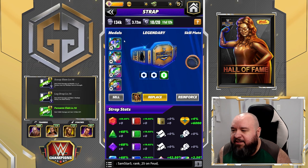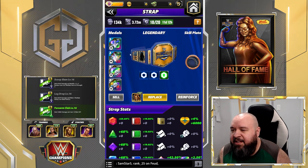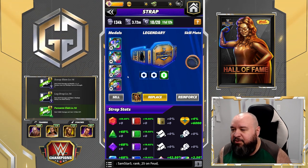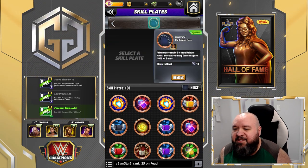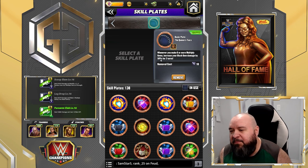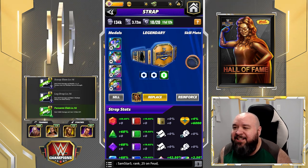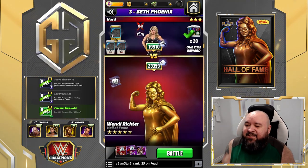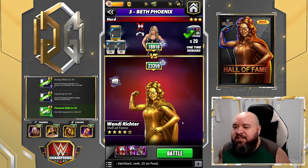My belt here is pretty much unleveled — the metals and everything in it are definitely suboptimal, they're armors but not leveled or the right ones really. The plate however is going to be pretty useful here because it's: whenever you make six or more multiply gems — which we're making nine — increase your black gem damage by 50% for two turns. So we're going to have a lot more damage. It is the base damage that is increased, but we're still making six-times multipliers that are going to be boosted by 50%, so we'll check the value of those gems.